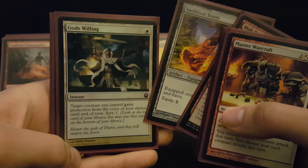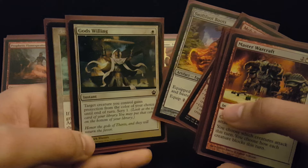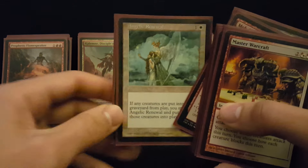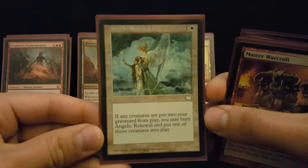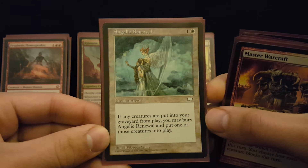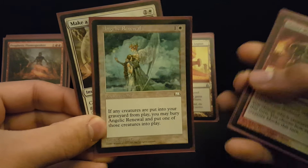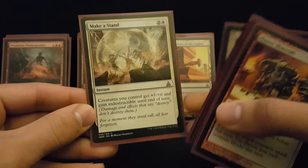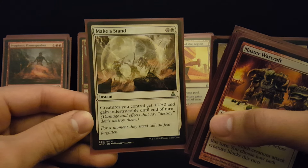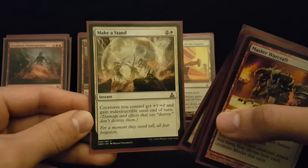We've got Swiftfoot Boots for protection. God's Willing has always been one of my favorite protection spells — it's really strong when someone is counting on that removal spell to connect, and it can also blank red board wipes by giving the creature protection from the damage that would be dealt. Angelic Renewal is a sweet little gem that works great in this deck. You're not deploying a ton of powerful threats on turn two, but you are deploying your protection spell. When they destroy Aurelia as you try to move to combat, you put her right back in play and go right back to swinging with her because she has haste. And finally, we chose Make a Stand as our 'creatures are indestructible till end of turn' — it has more upside than the one with Populate since I don't make a lot of tokens, and the +1/+0 is a better effect.